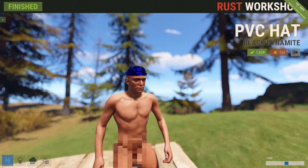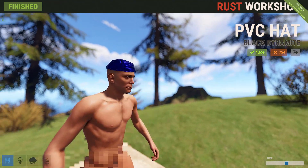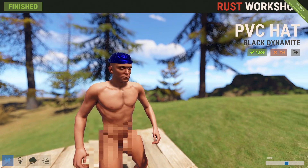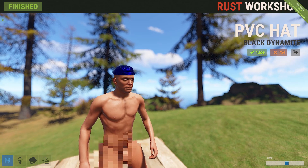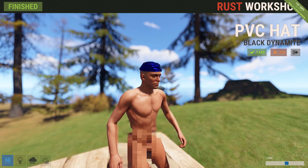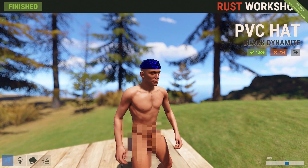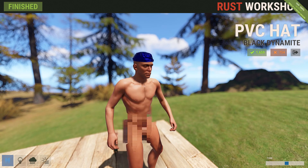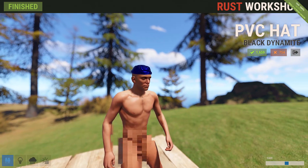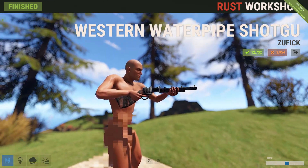Next up we've got the PVC hat, which shows up as blue in-game but is black in the workshop — I don't know if that's a bug or what. Honestly it's kind of ridiculous. I guess this is one of those times where a skin is added for the laughs, because I really don't see the appeal to it personally other than to look ridiculous. But hey, if you want to look silly for a buck fifty, I guess this PVC hat is for you.